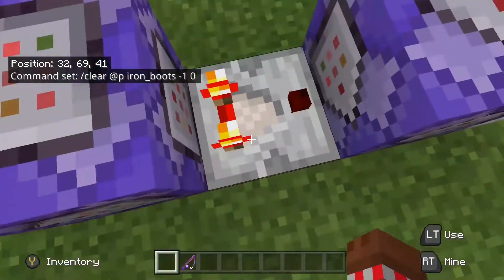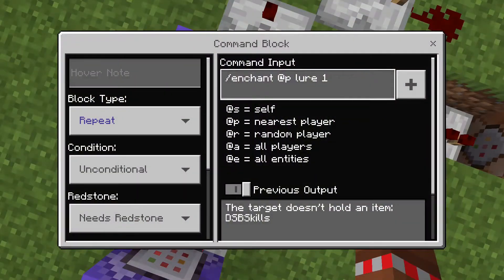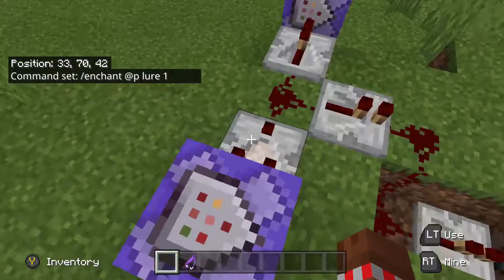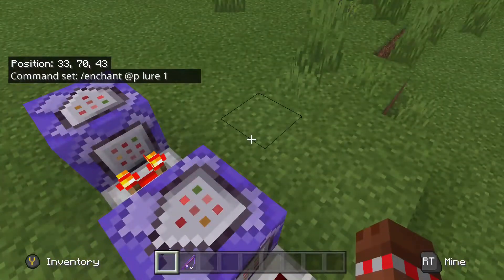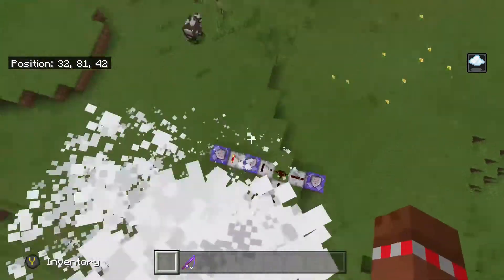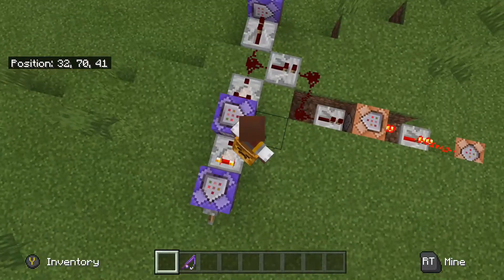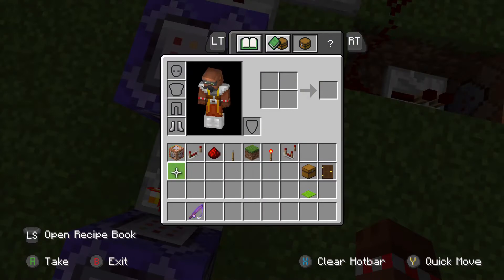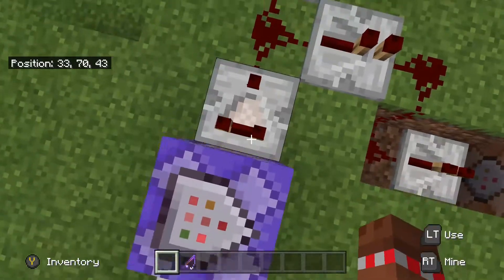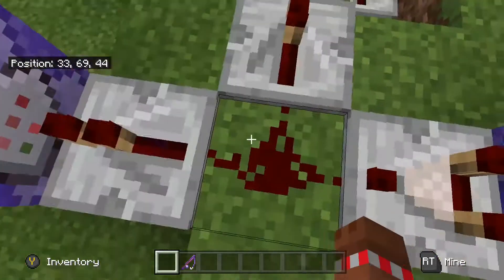Then you place a comparator and write: slash enchant @p lure 1. That will enchant the item in your hand to Lure 1. In this case it's my fishing rod. The fishing rod then gets enchanted — mine shows Lure 2 because it's been leveled up.